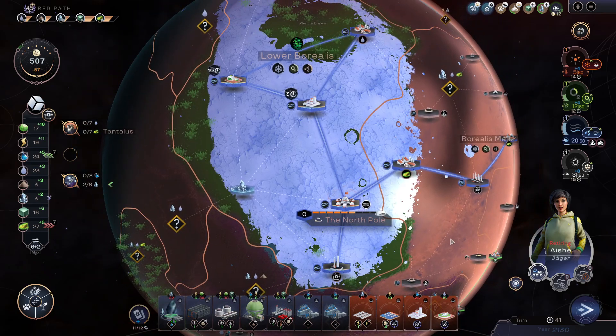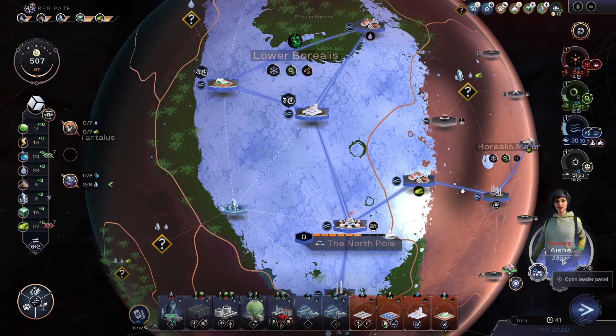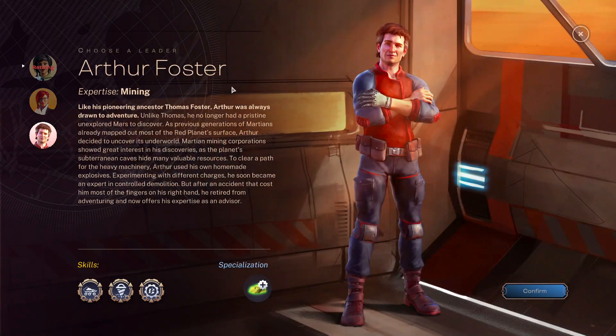You can find the full playlist in the comment description below the video. I'm playing the Red Path scenario at hardest difficulty, pretty late already in the game, turn 41. Ash is about to retire, and we have Deja Robinson offered and Arthur Foster.